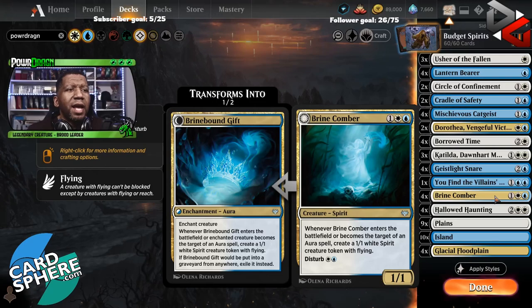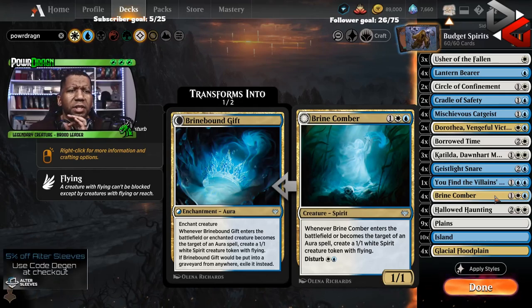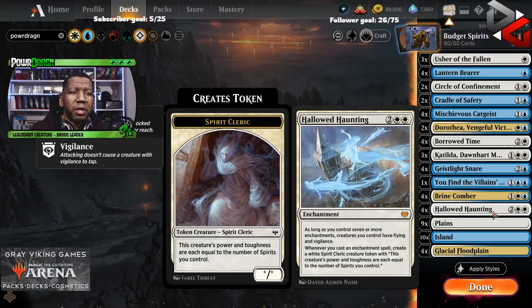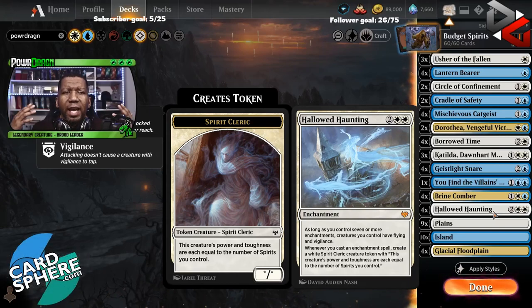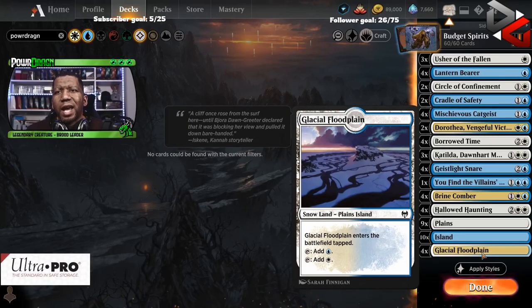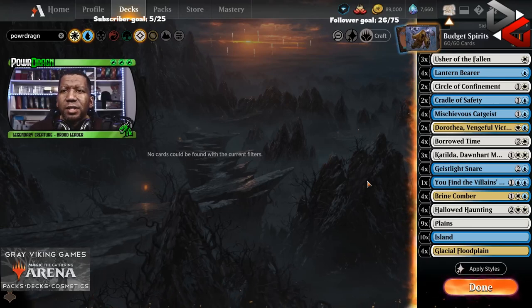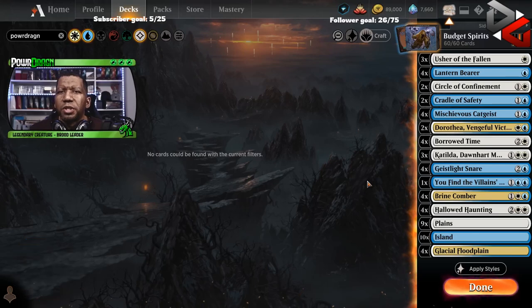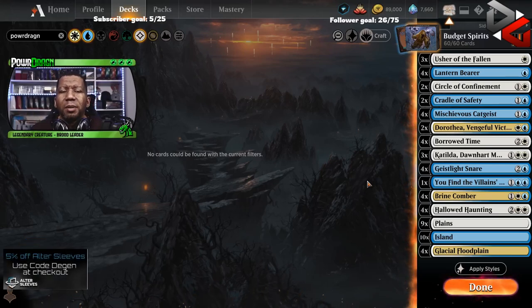We're playing three or four Brine Comber — this card is really good because you get two creatures when you play it, and if you target it with one of your auras you get additional flyers, which is fantastic. The other rare slot we're spending is Hallowed Haunting — every time we play an enchantment we get a spirit that gets bigger for the number of spirits we control. Since everything in this deck makes spirits and can be enchantments, this is the best card we can spend our mythics on. We have nine plains, ten islands, and four Glacial Floodplain. Even though I don't love the Floodplain, we need some dual lands on a budget. Let's play this on the ladder and see what we can do, then do a follow-up on changes. Check out the back end of the video for updates and a card spotlight.